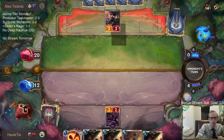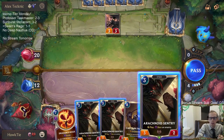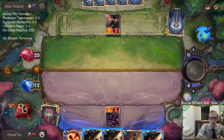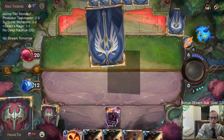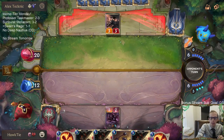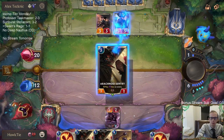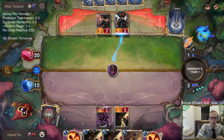Our Nocturne Fervor went halfway to leveling up Swain, and besides that it traded with Hush and Vanguard Bannerman. Good pass.